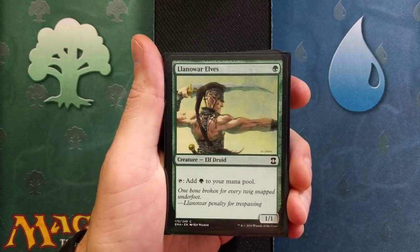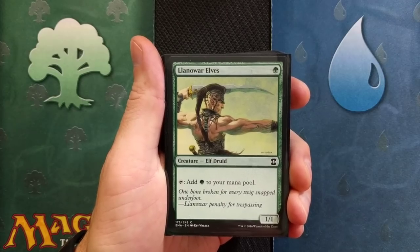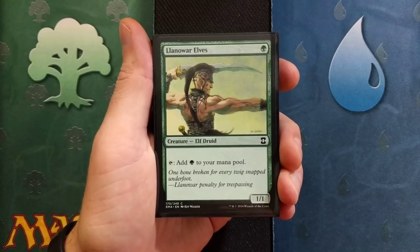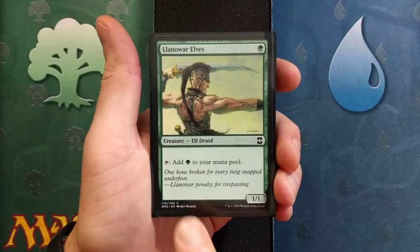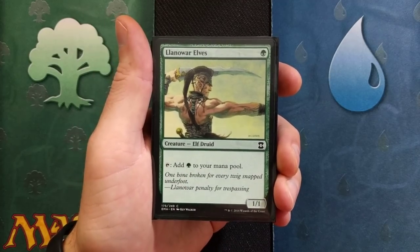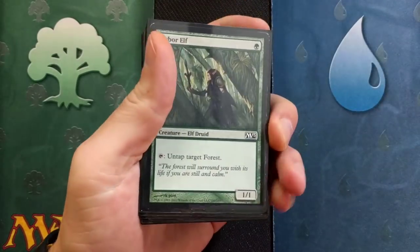Llanowar Elves. If you're running green, you are more than certainly going to be running some kind of ramp in your deck, so we're going to cover all the ramp cards first. Our very first one is Llanowar Elves, or Elvish Mystic — they're basically the exact same card with a different name. We are going to add a green mana to our mana pool by tapping Llanowar Elves. Total we're going to run is four.